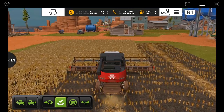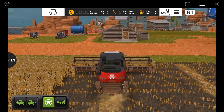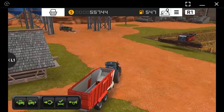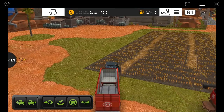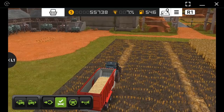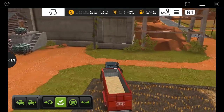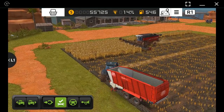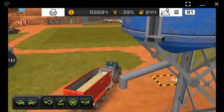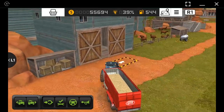I should hire a worker here. To avoid making bales — which is a little challenging and consumes a lot of time — you can simply use these loading wagons. They will do the same job: collect straw, and then you can unload it directly to the cow farm. We have now collected all the straw from the previous field and we can unload it directly to the cow farm.